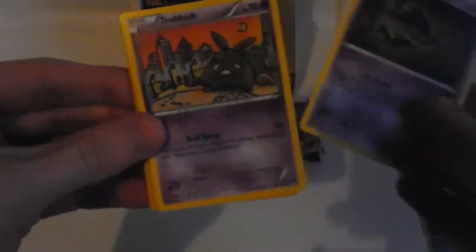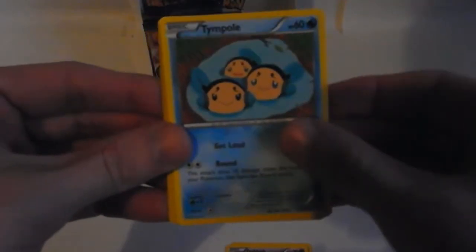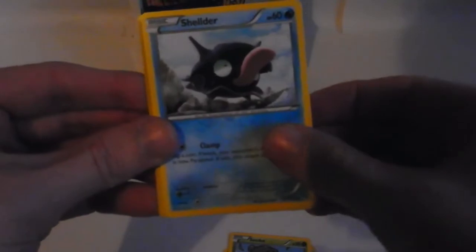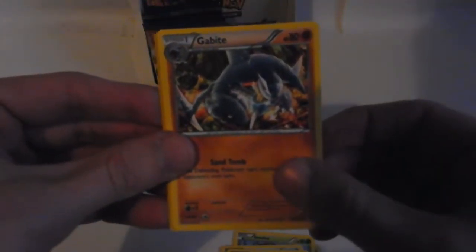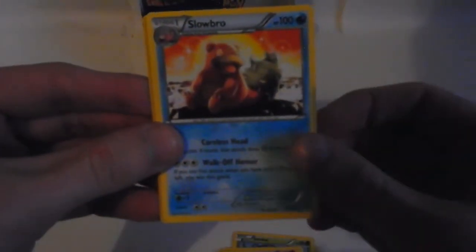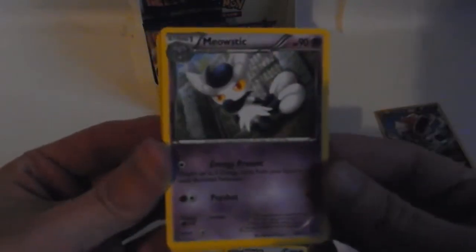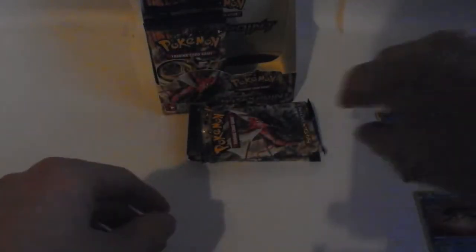Next pack: Phantump, Trubbish, Tympole, Seedot, Shellder, Lapras, Gulpin, Slowbro. The reverse is a Electabuzz. And the rare in the pack is a regular rare non-holographic Meowstic. A bit of a dud pack there - that's okay.